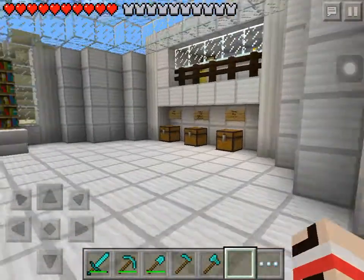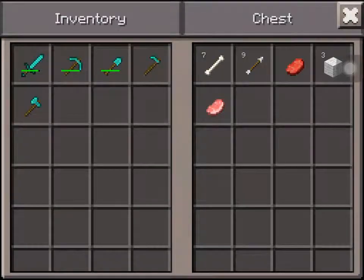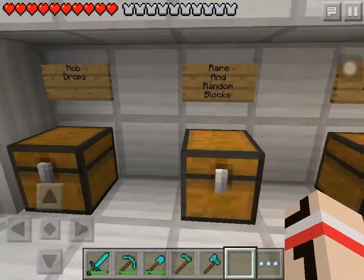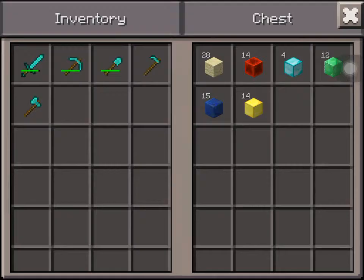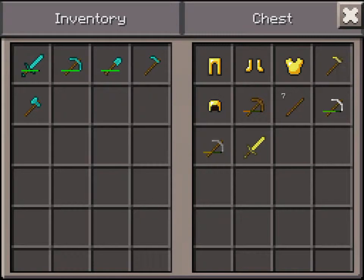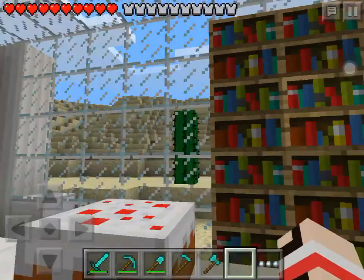It's supposed to be one bed but I put two instead because my brother joins me sometimes. Here's the lab — I added some mob drop items, and this is rare and random blocks. My diamonds, my emeralds, my lapis, my sandstone, there's some tools and some gold sets and stuff like that. Here's a cake.